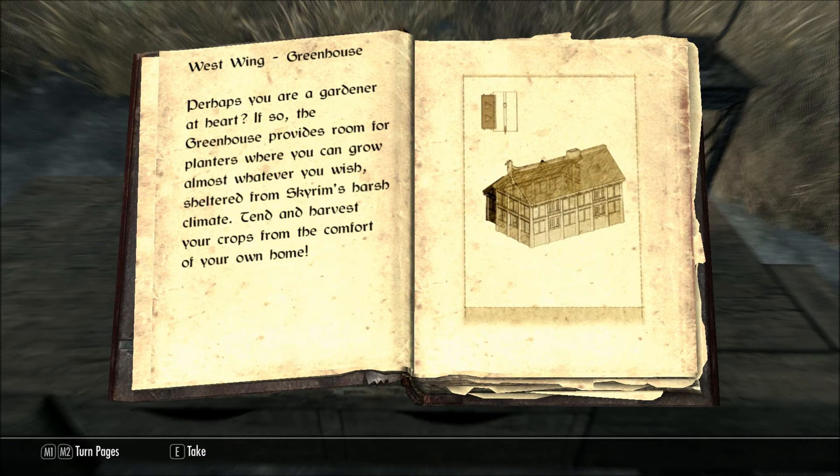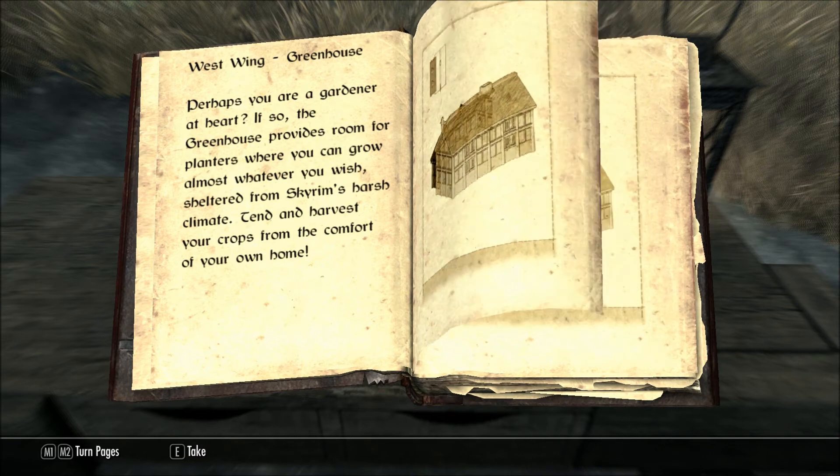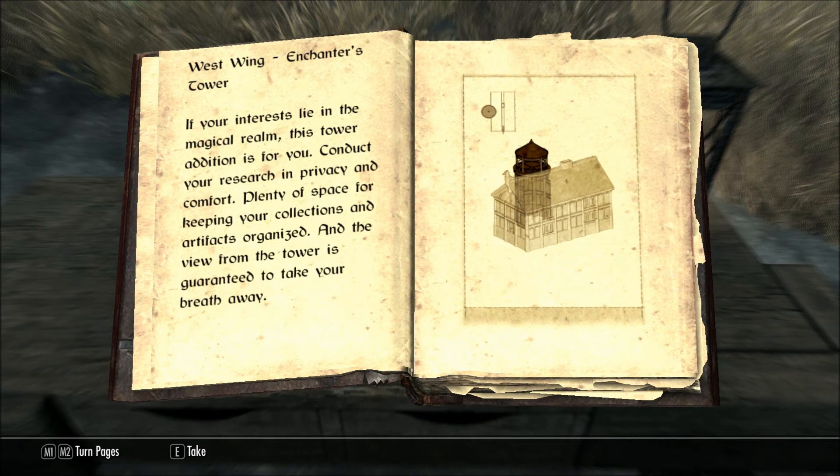West Wing Greenhouse. Perhaps you are a gardener at heart? If so, the greenhouse provides room for planters where you can grow almost whatever you wish, sheltered from Skyrim's harsh climate. Tend and harvest your crops from the comfort of your own home. West Wing Enchanter's Tower: if your interests lie in the magical realm, this tower addition is for you. Conduct your research in privacy and comfort. Plenty of space for keeping your collections and artifacts organized, and the view from the tower is guaranteed to take your breath away.